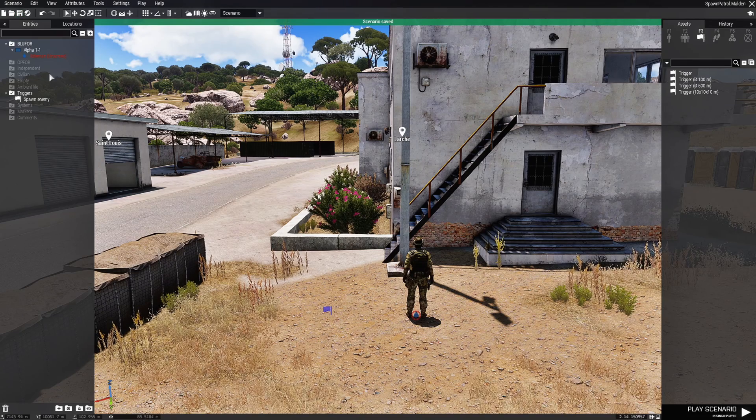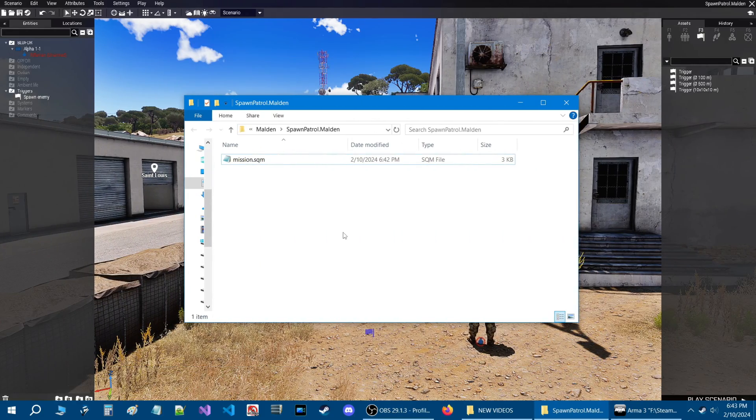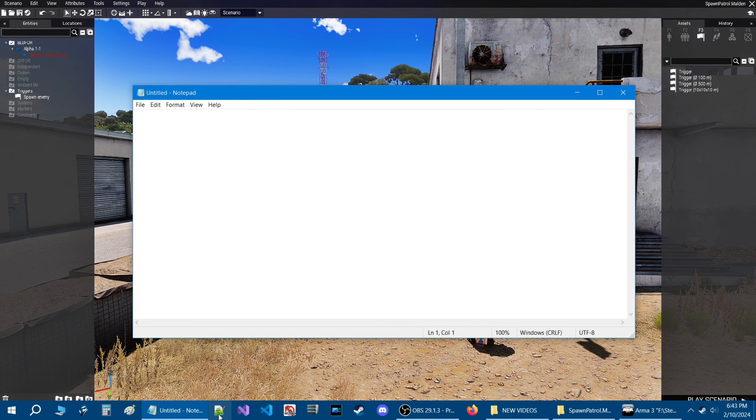Now that our mission is saved, we're going to go to the top left to the scenario tab and then go down to where it says 'open scenario folder'. Here we are in our mission folder and what we're going to do is start up a notepad document — you can use Notepad++ if you want.